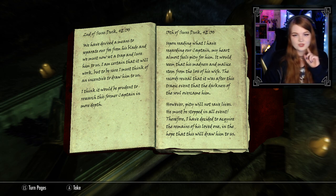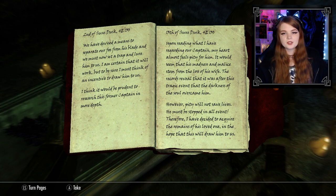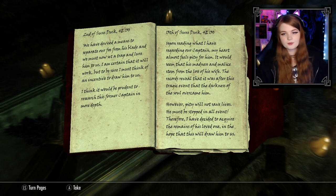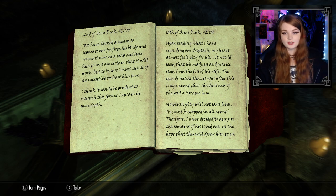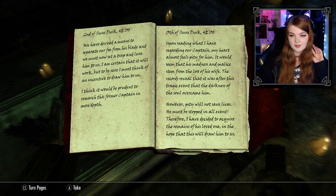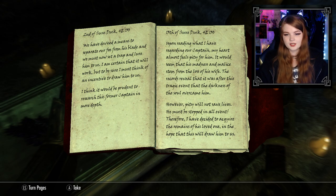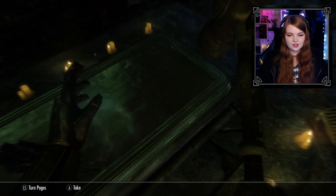Continuing the first journal: 'We have devised a means to separate our foe from his blade and must now set a trap and lure him to us. Upon reading what I have regarding our captain, my heart almost feels pity for him — it seems that his madness and malice stem from the loss of his wife. It was after this tragic event that the darkness of the soul overcame him. However, pity will not save lives — he must be stopped. I have decided to acquire the remains of his loved one in the hope that this will draw him to us.' And now I'll take that journal.